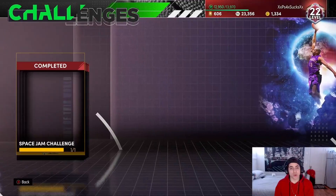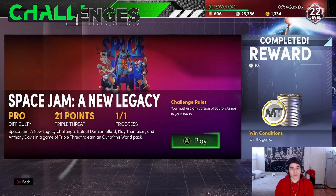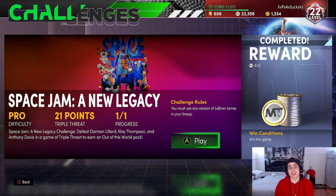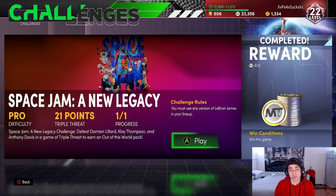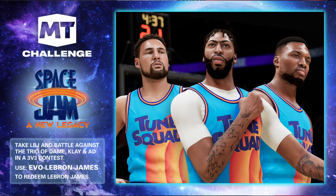You go to your challenges, you go to Weekly Challenge. They added a Space Jam-themed challenge, which is literally — you have to defeat Damian Leonard, Klay Thompson, and Anthony Davis from the new Space Jam movie. And you need a LeBron James. If you don't have a LeBron James, here's a locker code for Evil LeBron James, if you haven't put him in.